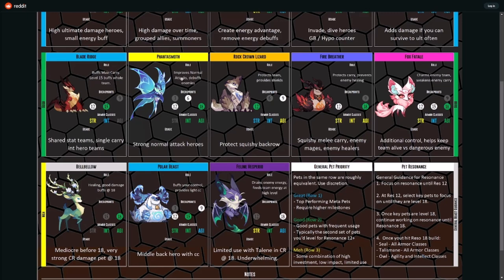The Phantasmoth improves normal attacks and debuffs enemies. It's really strong with Raku and with the awakened version of Thane — we see those combinations run a lot. Also with the awakened version of Thane and the awakened version of Athalia, we've seen a lot of play from the moth in both of those formations. Six and 12 are good, 18 is really solid. Intelligence and agility are the focus.